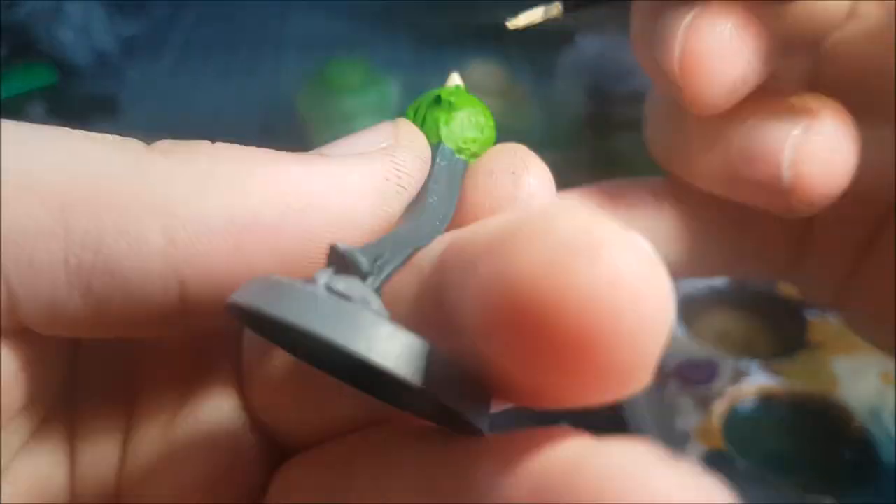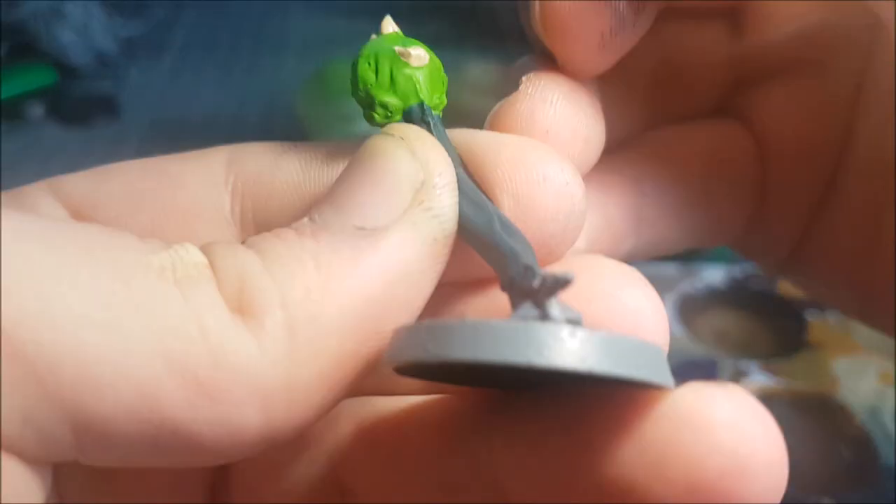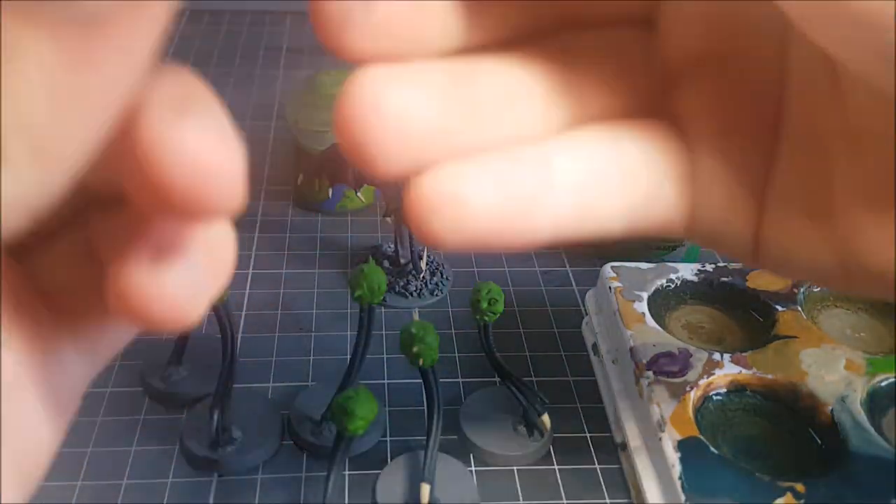If one of these Spore Mines looks soft, it's because it's a duplicate. As a cheap mid-shield or sacrificial unit, I'm planning on building a large amount of these, and duplicating the model is the cheapest route to go.